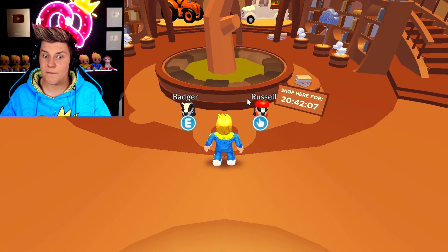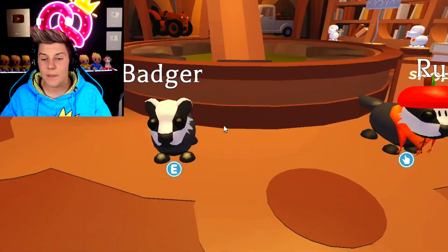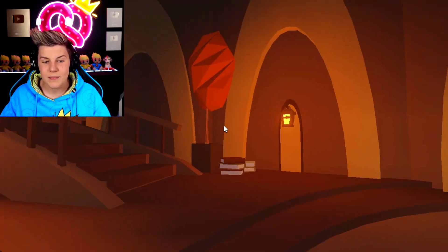So if you didn't know, once every month this full shop comes into the game. There are actually four pets that we can get. There's the badger pet, which is 700 Adopt Me bucks. Then there's Russell, who isn't a pet we can get — he's just another badger, but he can talk to us and guides us through the update.